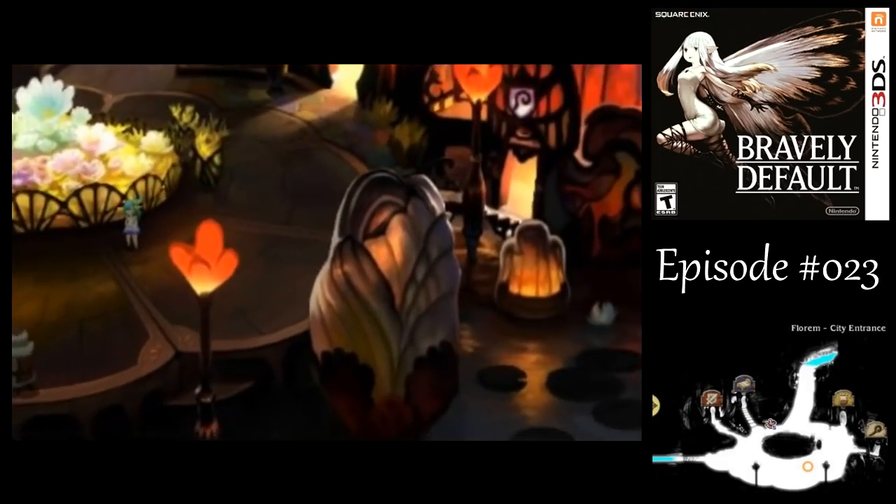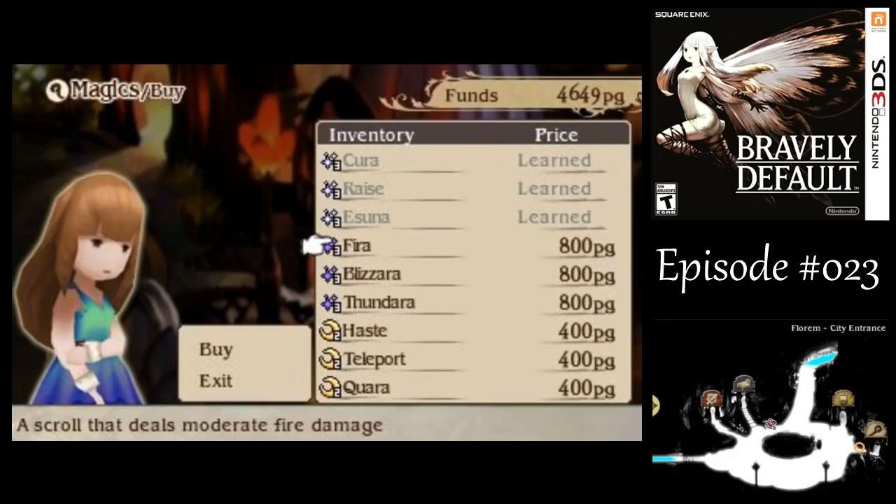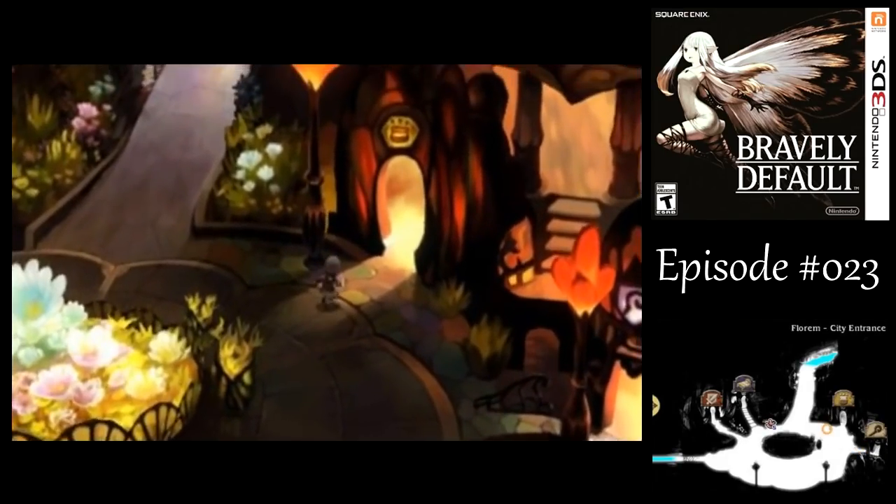We got a magic shop — I'll just buy everything that they got. White magic spells are all very useful. Maybe not so much Raise, but we might as well take it anyway. The black magic spells are really useful — these are level three spells. The level two time magic spells are all pretty good too. Quera is the earth elemental one. Haste, unlike most stat boosting effects, actually boosts speed by 50% — most of them boost it by around 25%. The teleport spell is useful for getting out of dungeons if you're running low on teleport stones.